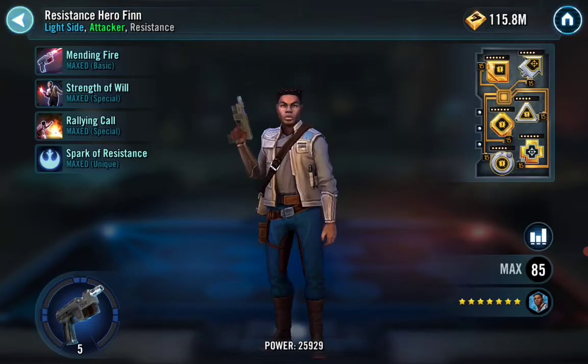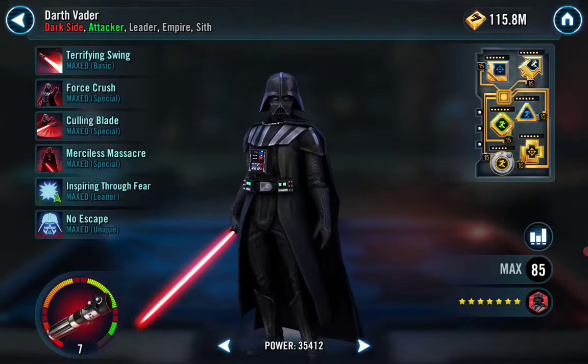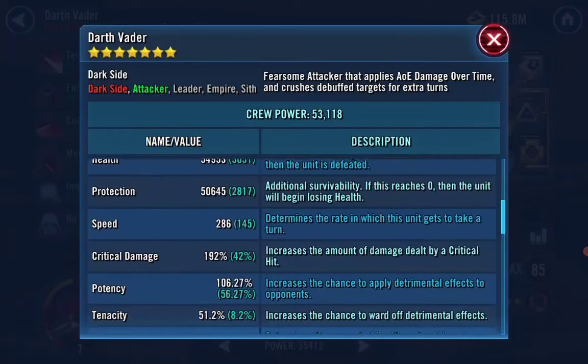My Vader definitely is faster — he's like 318. Let's take a look at my Vader. I switched Vader to four speed mods; I've got him at 286. So 286 plus 16 plus 16 plus 8 plus 8 — that's 334, so Vader should definitely go first.